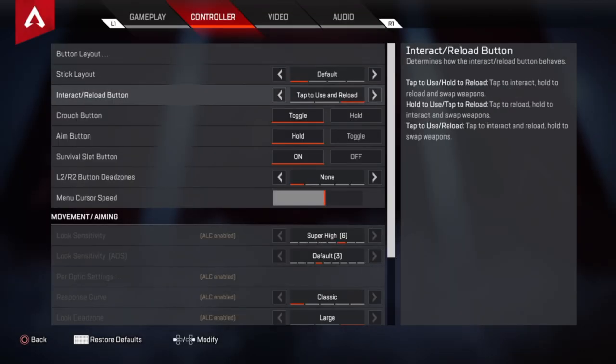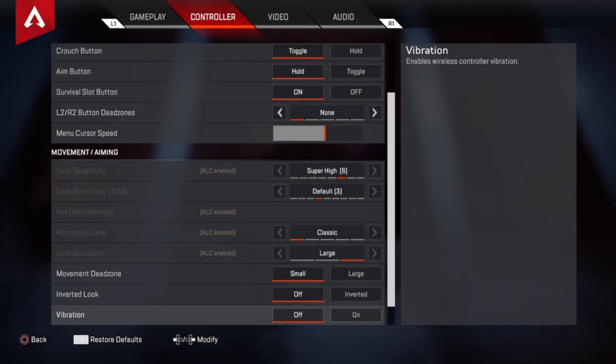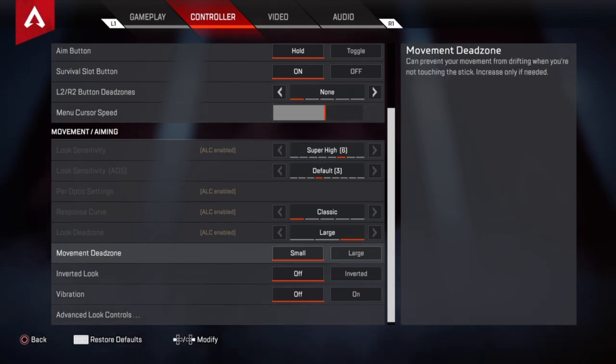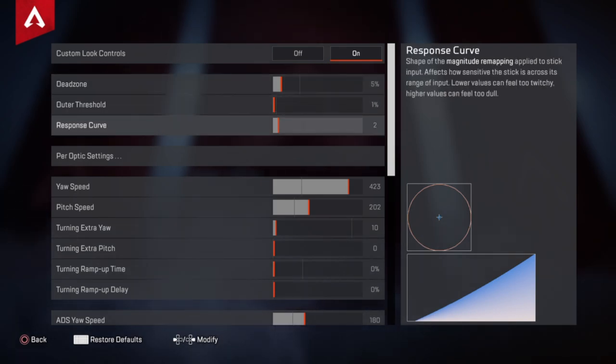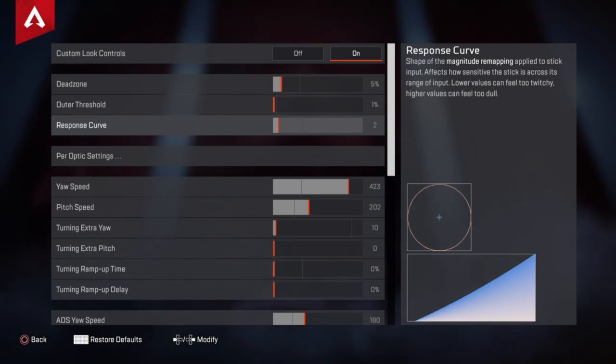Crouch button, aim button hold — already covered that. Survival button you can keep on or off. L2/R2 button dead zones I keep on none. For ALC settings I can't adjust regular sensitivities here but I have a separate video for that. Dead zone I keep at five percent because my controller has a little bit of drift. Outer threshold I keep on one or you can go zero. Response curve I put on two — you could put it on five, it varies, but I like two because I like that twitchy feel so I can do flick shots and flick very fast. You could do it on five if you want it smooth.